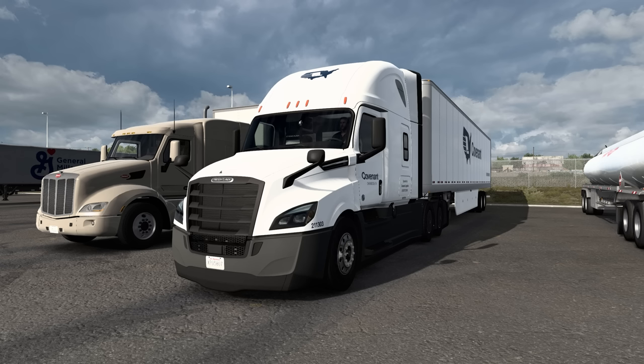Hello everybody, welcome back to American Truck Simulator once again. Today we are doing some fleet driving here with the Covenant Freightliner Cascadia. It's got Creech Bomb's awesome Detroit Diesel 15 engine sound set in it, and we're rocking 455 horsepower. Let's fire it up so you can hear it.